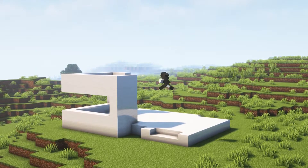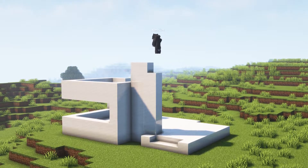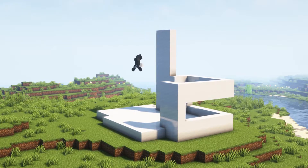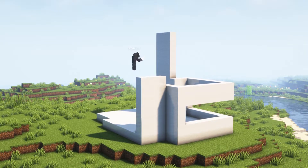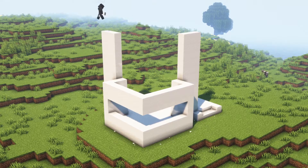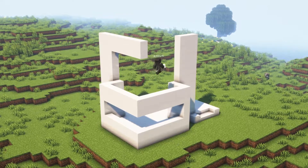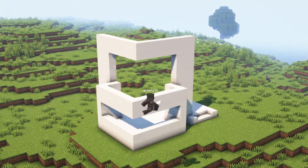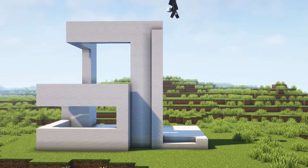Here at the front we're gonna take this three blocks up and from here we're gonna go one, two, three, four, five, and six. We'll repeat the same thing on this side and then close the two sections with two blocks.